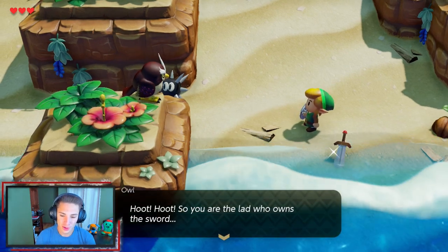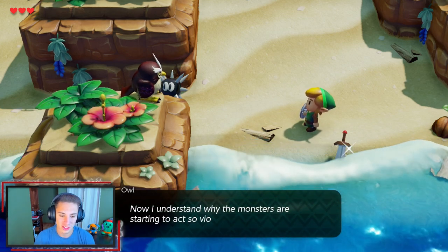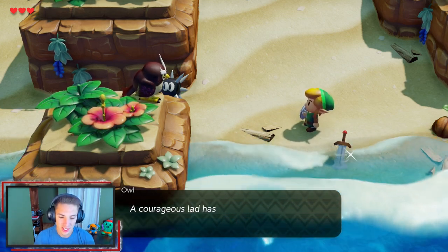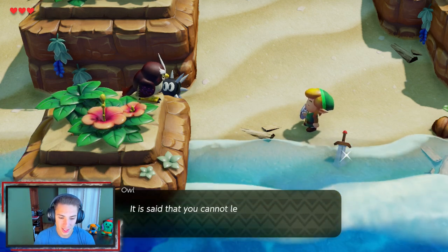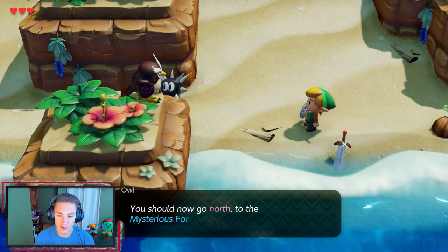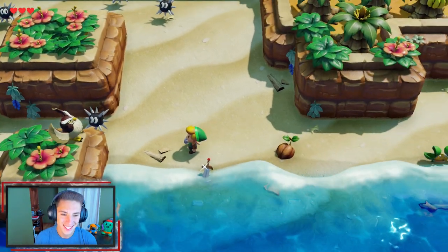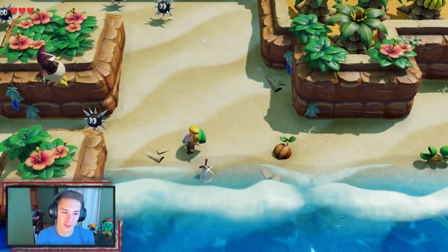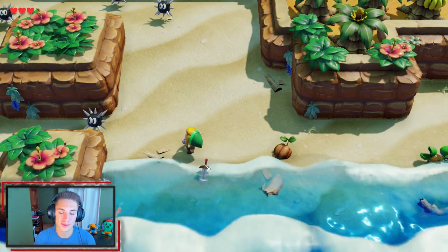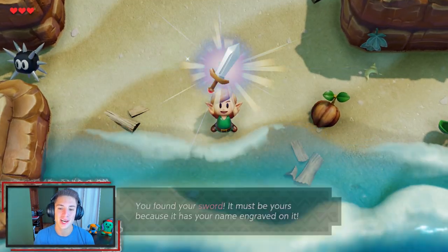The owl appears: 'Hoot hoot! So you are the lad who owns the sword. Now I understand why the monsters are starting to act so violently. A courageous lad has come to wake the Wind Fish. It is said that you cannot leave the island unless you wake the Wind Fish. You should go north to the Mysterious Forest. I will wait for you there. Hoot!' So yes, this is our sword - we have to wake up the Wind Fish. We can now pick up the sword.